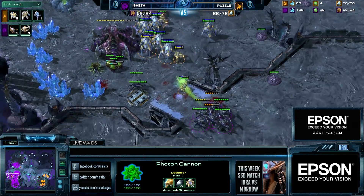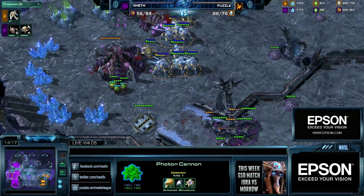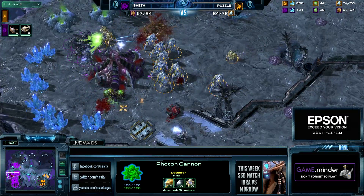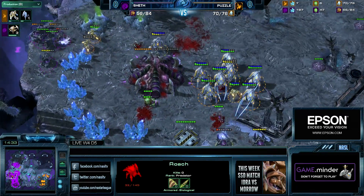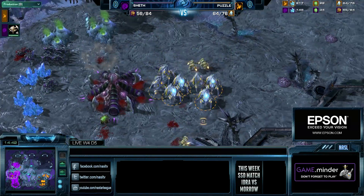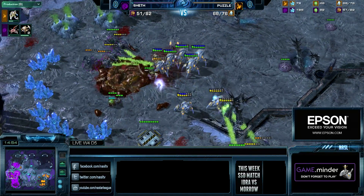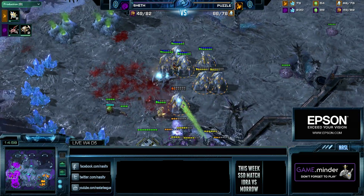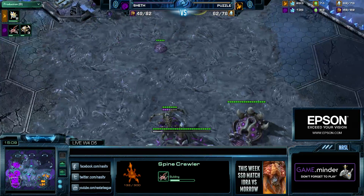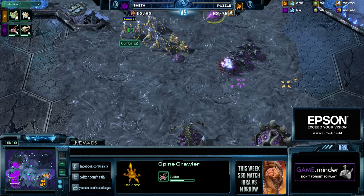Sheth is losing way too much economy — now down 25 drones. He's still pumping units diligently, but he doesn't have much traction. Every Roach that pops out and tries to stop the onslaught gets dropped immediately. The Evo Chamber has also fallen. When Sheth's natural drops, that will be curtain calls — momentum is completely in favor of Protoss. Puzzle has been staying at the 60-70 supply range the entire time, while Sheth dropped from 100 down to the mid-50s. With his third and natural lost, Sheth's production has been cut from three hatcheries to just one. Even if he stabilizes, it's two base versus one.